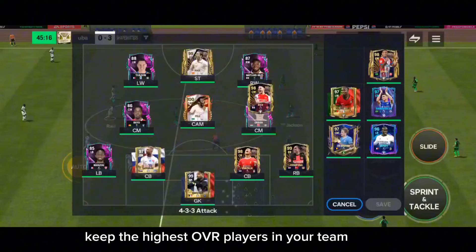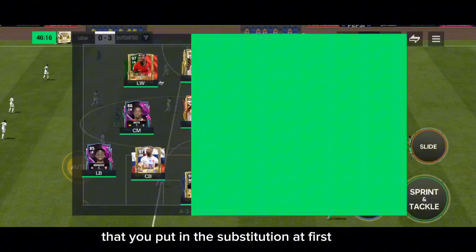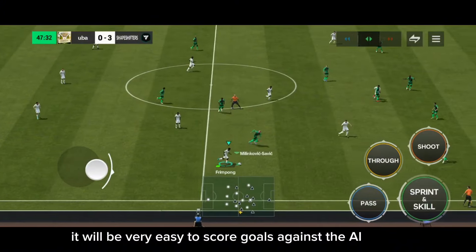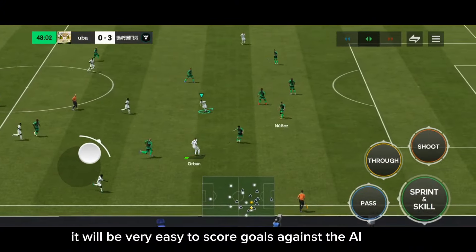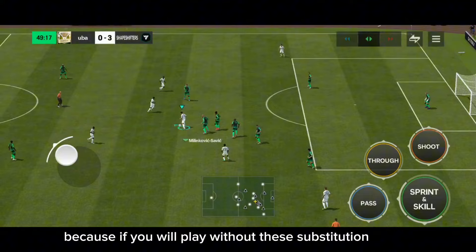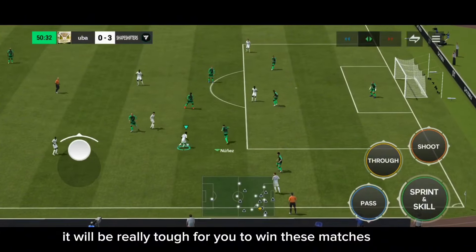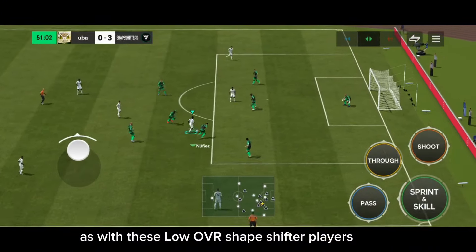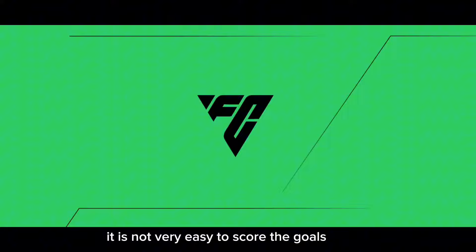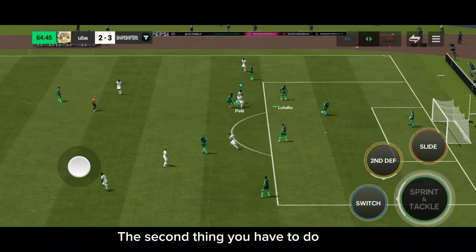The first tip is to keep your highest awareness players in the substitution at the start, so that when they become available they make scoring much easier against both AI and real opponents. If you play without these high awareness substitution players it will be very tough, because with low awareness Shapeshifter players it is not easy to score goals. That's why substitutions are very important.